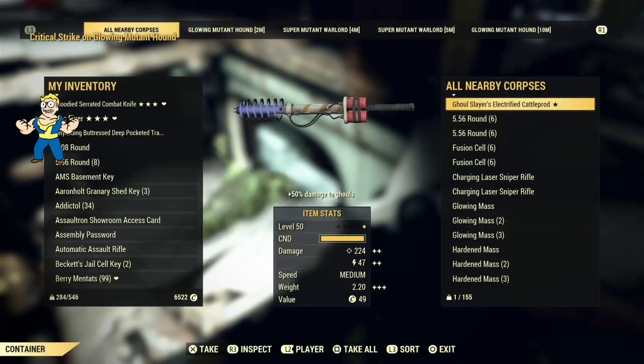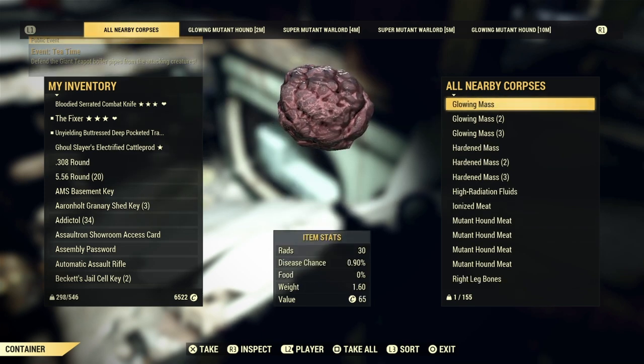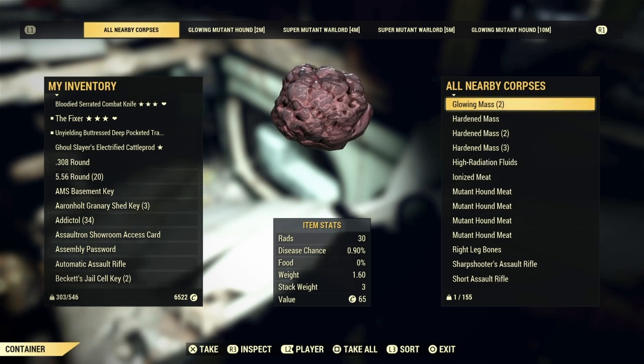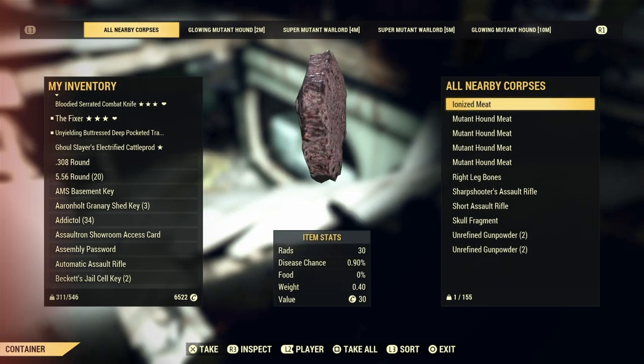As you can see, some of the mutant hounds are glowing — that's how you can tell the glitch has worked. You're going to find glowing mass, hardened mass, and high radiation fluid dropping from both the super mutants and the mutant hounds, which is what makes this a perfect place to farm.